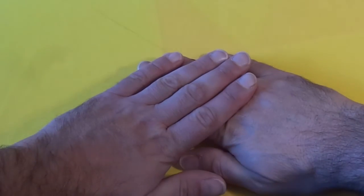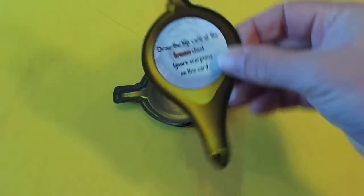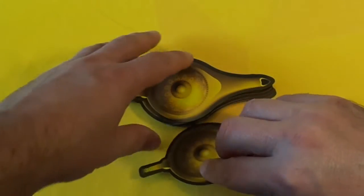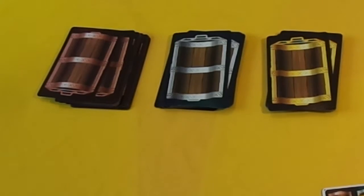The first player to tap the lamp deck will get three wishes. They take the first card and read it — it may be something nice, it may be something nasty, or it may be nothing at all. They can either activate that card or pass to their second wish. If a player receives their third wish, they cannot pass; they have to activate that wish.